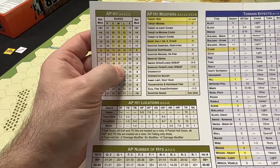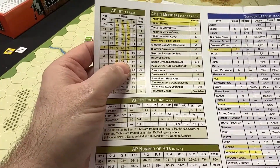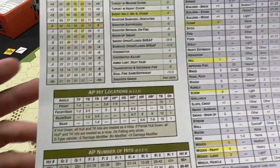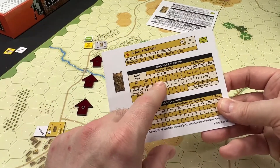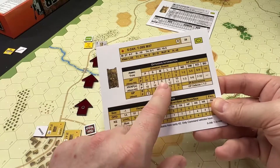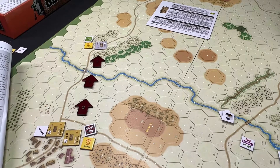We reference the AP hit table on game card A. We're at range medium, and with a net modifier of negative three, we're down to 35 percent to hit. Movement and overwatch fire make it basically a snapshot. We know it'll be a front armor shot. To find armor penetration, go to the weapon type column in the offensive information section — it's AP. Moving along the penetration sub-row, eight is the AP factor. Unless there's a critical hit, the AP penetration factor of eight does not meet or exceed the German tank's armor factor of 14.